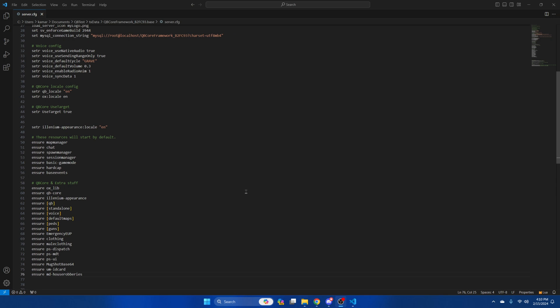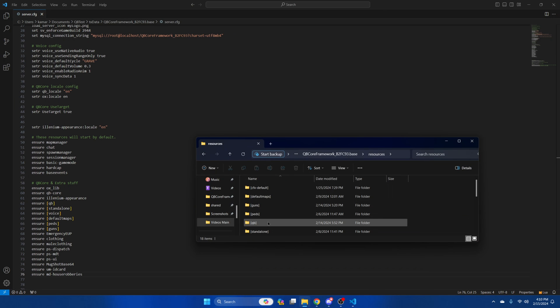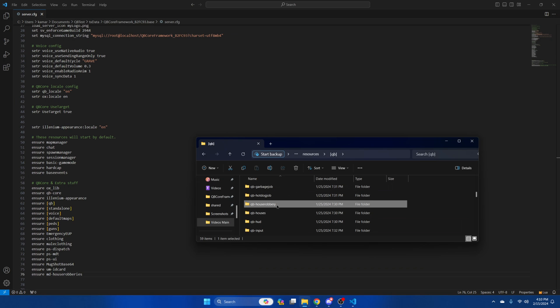The next thing you need to do is delete QB house robbery. So go back to your resources and into the QB folder, then find QB house robbery and delete it.